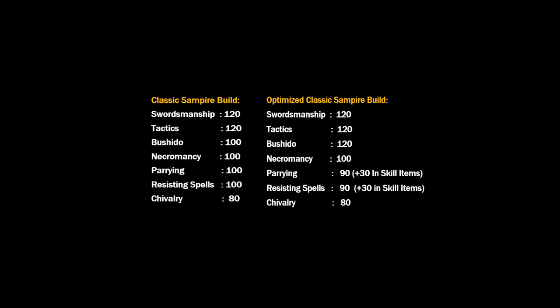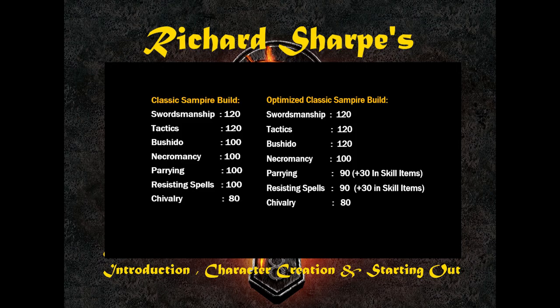The classic Sampire build consists of seven main skills: swordsmanship, tactics, Bushido, Necromancy, parrying, resisting spells, and chivalry. As for swordsmanship, it's pretty much the favorite go-to melee skill for your Sampire.